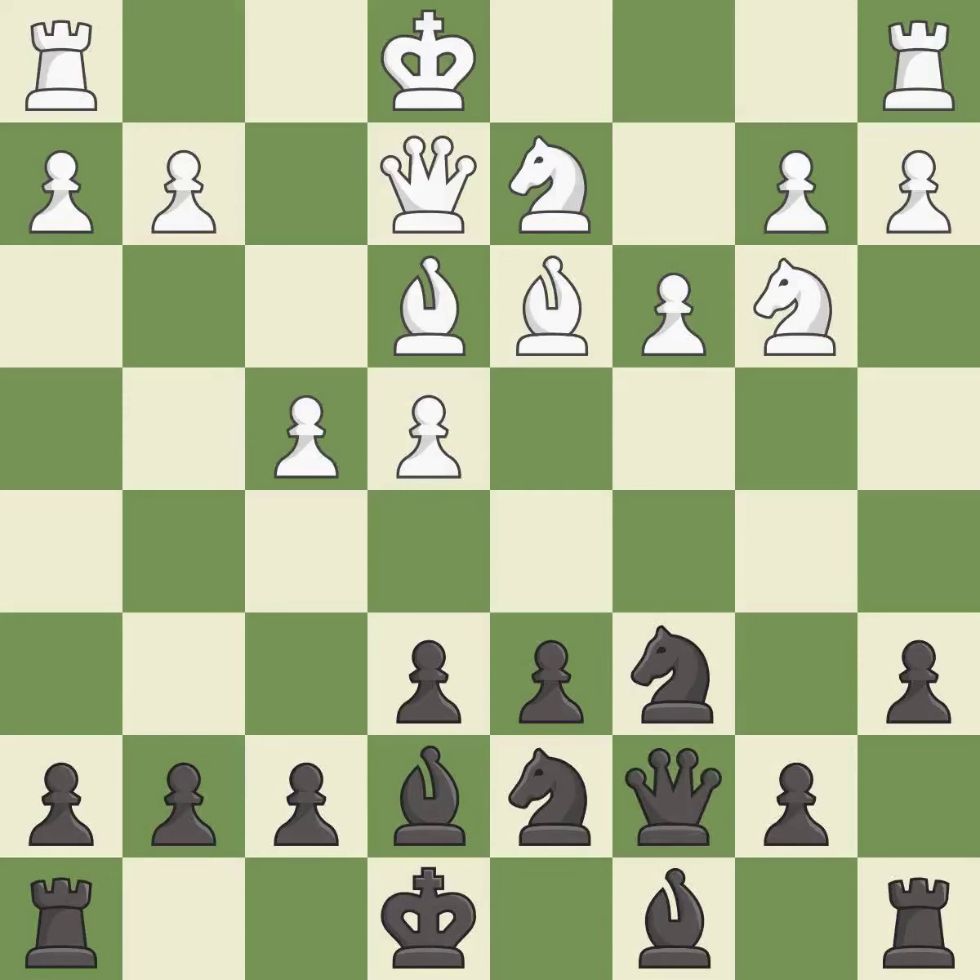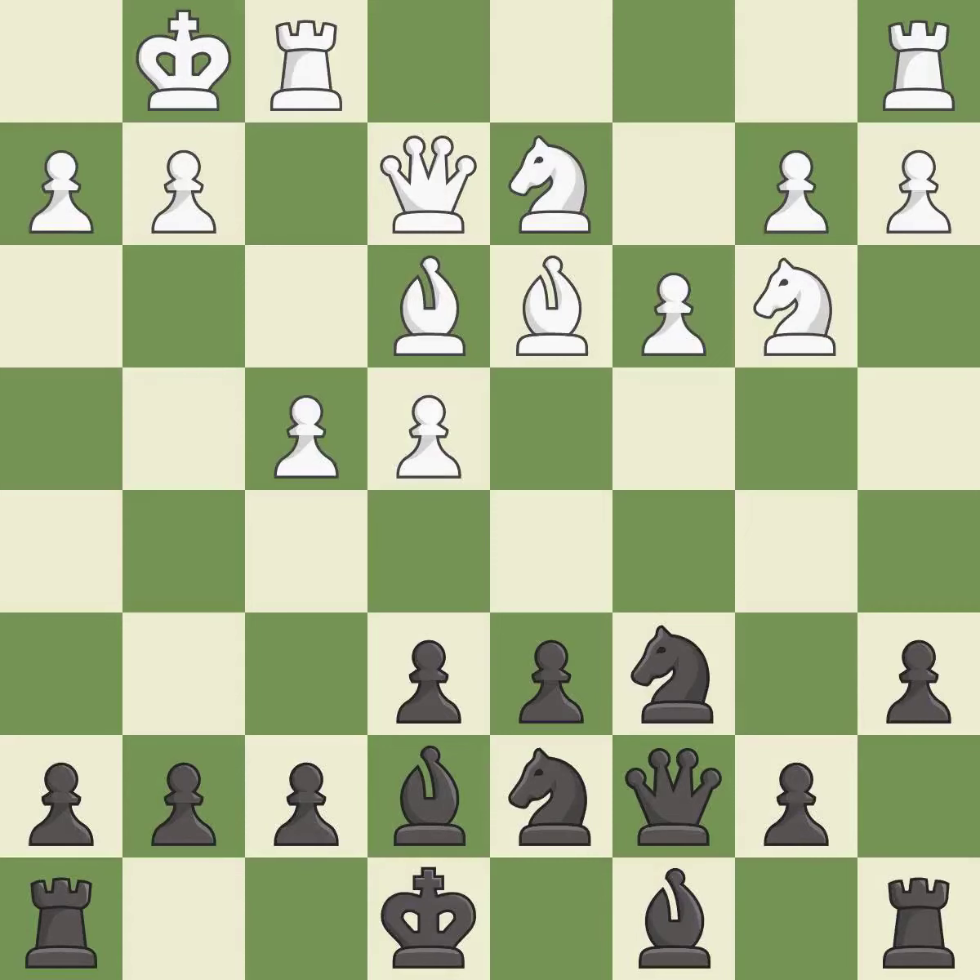This activates a queen by developing it off of its starting square. It is excellent. The rooks can see each other now, allowing them to provide mutual defense. It is excellent.